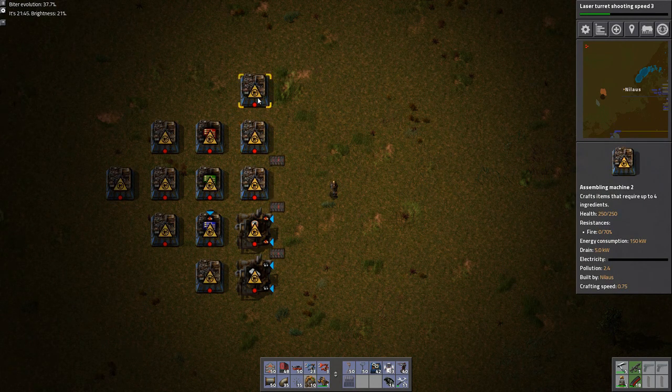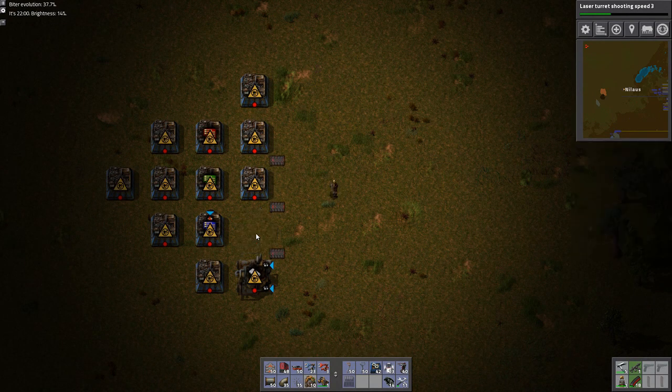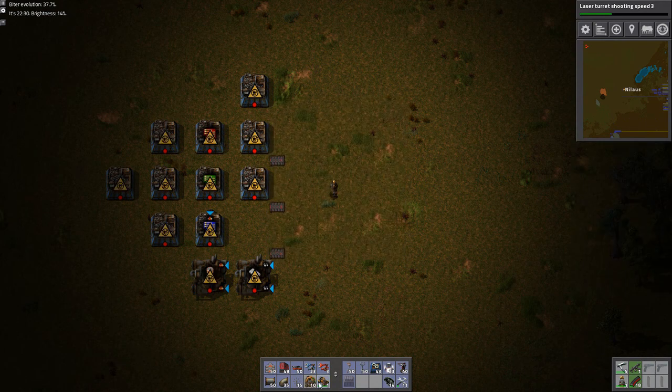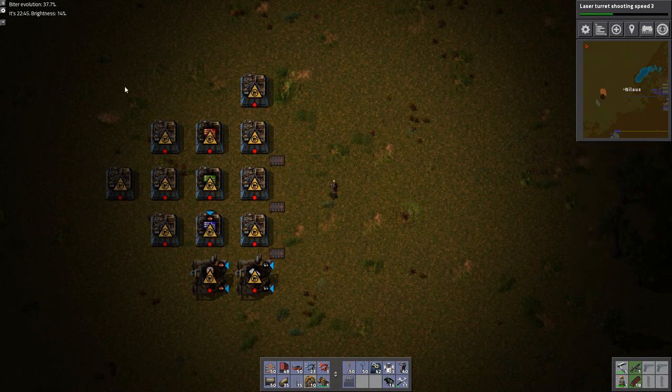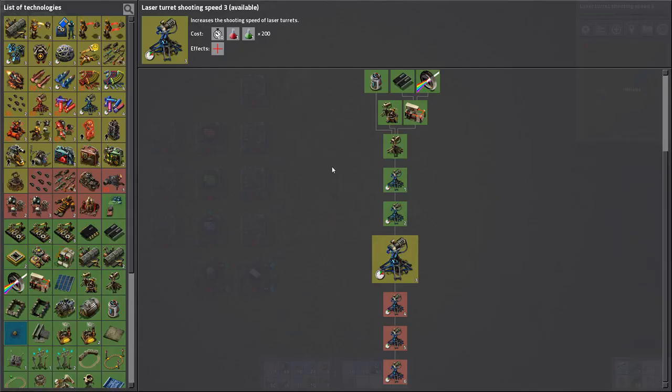So copper, iron, steel - the problem is iron is not in the middle, I don't like that at all. This could be copper, copper, iron, steel or something like that. Yeah, that's probably okay. I don't know what else I need - let's have a look.